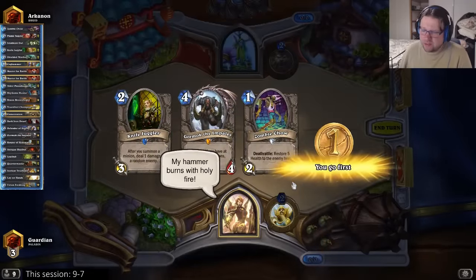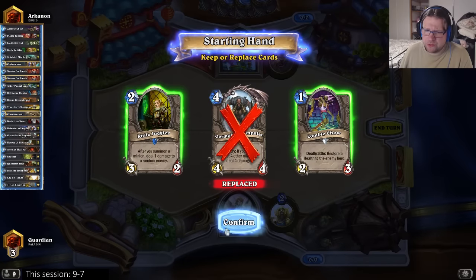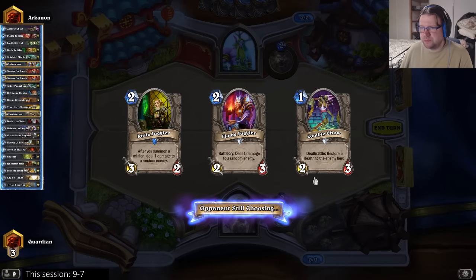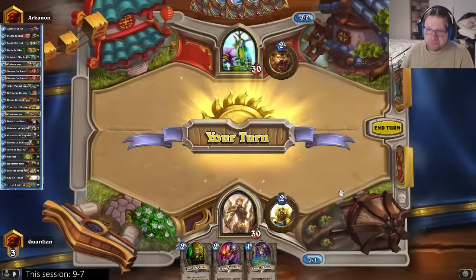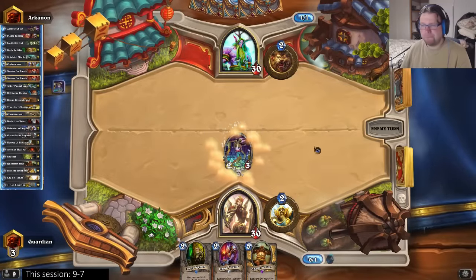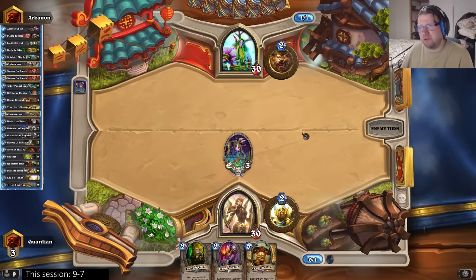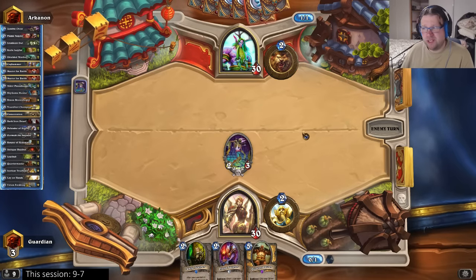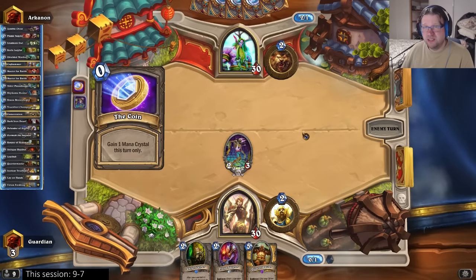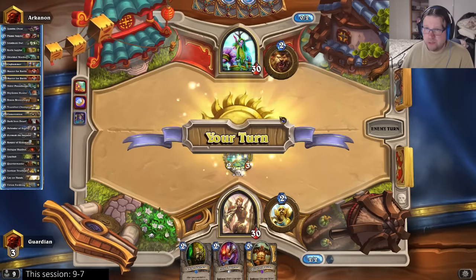Now one of those druids - I haven't faced that many druids so I don't know how good this deck is against druid. Let's try with zombie chow and some jugglers. Let's see what kind of druid this is. Well, I haven't seen an aggro druid for a long time, and I haven't seen an egg druid for a long time either. I've basically only seen midrange druids. He found his ramp.